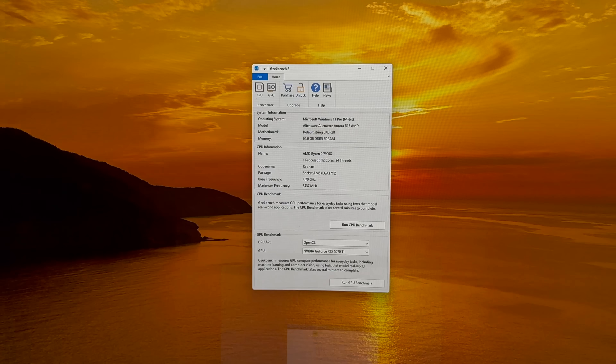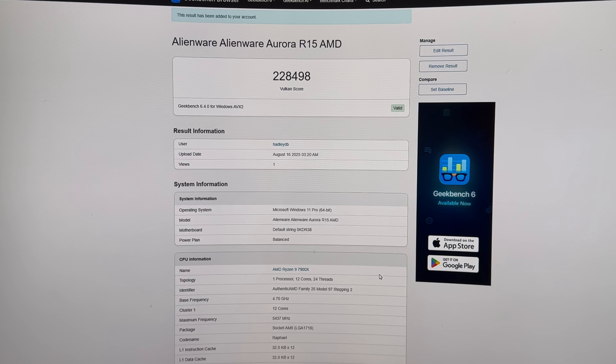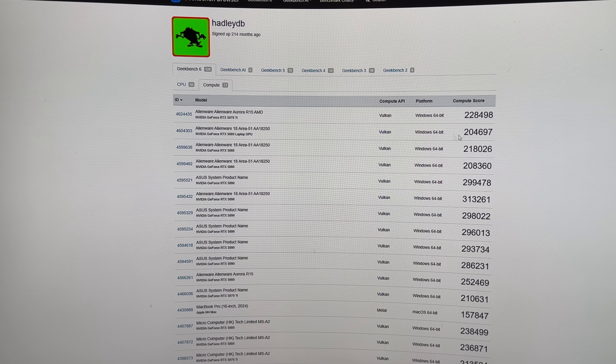Now for the 5070 Ti in the Alienware. We have a 228,498 on the graphics. Compared to the Alienware laptop 5080, it's a little less than a desktop 5070 Ti. And then here's the Thunderbolt 5 5080 desktop — the 5070 Ti in a computer beat that score. I don't think those results were right though. I think something's either wrong with my Core XV2 or something. I'll figure it out.